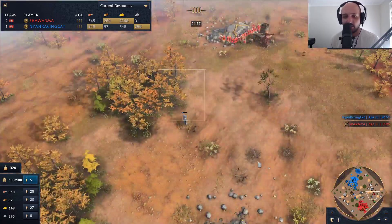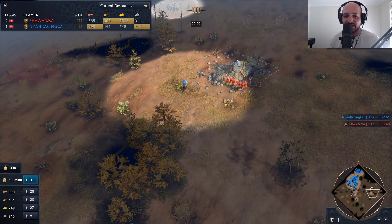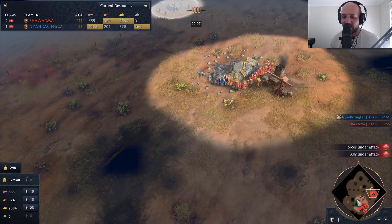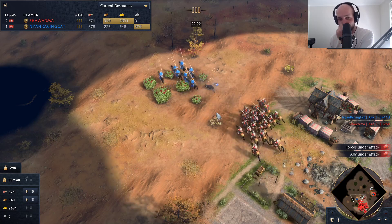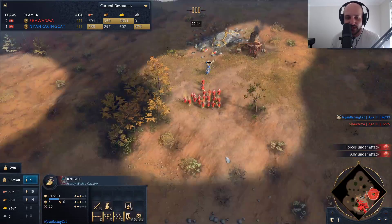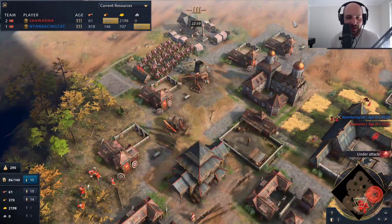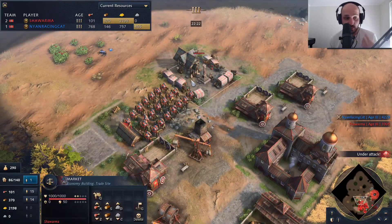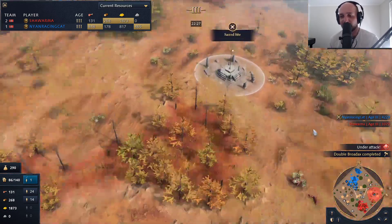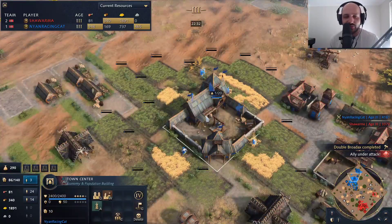Now we're starting to see some raids coming in. Oh — the knight! He sees it. This is going to be brutal — there's no town center on this gold mine. He's going to start losing all these villagers. One knight is such a brutal attack force. The horse archers are able to push the knights back, but the villagers have to retreat, losing a lot. So much gold in the bank for Shawarma — he should have a market up so he can buy things with that much gold, but he's not doing it yet. Nyan is taking this very slowly, not wanting to throw the game.